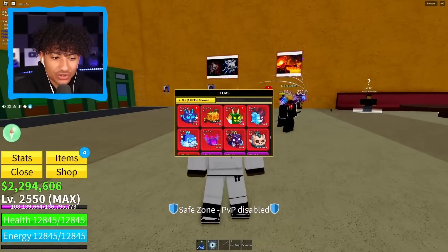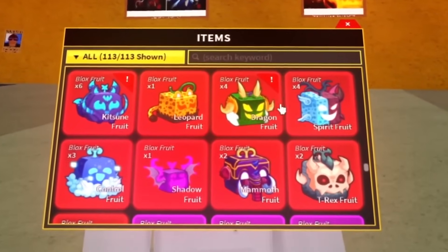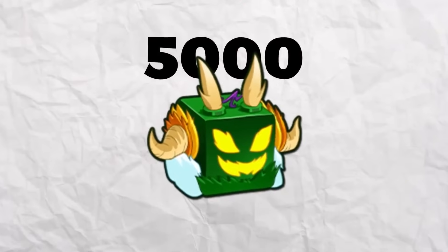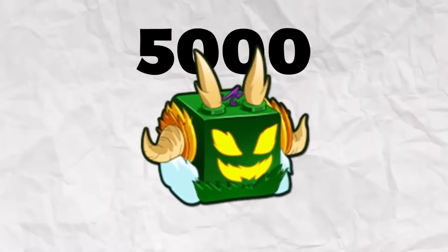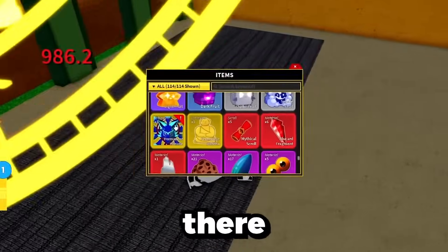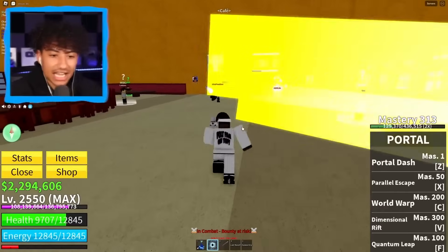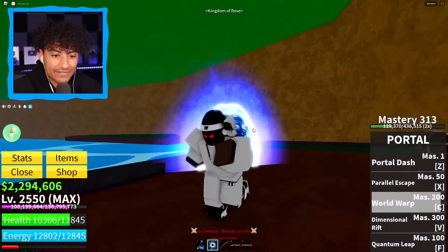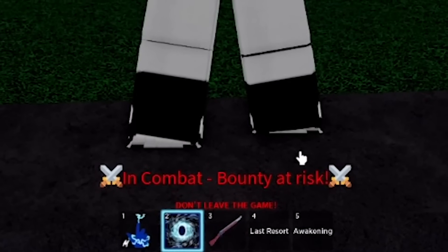Look at this inventory — we have six kitsune fruits and four dragon fruits. When dragon fruit gets reworked, I'm gonna be so rich because dragon rework is gonna cost 5,000 Robux. If that's true, these fruits are gonna go up in value. But we just lost another permanent kitsune, so we need to buy another one. Are you stop killing me?! I'm just gonna portal away — I'm saving my bounty. After this combat disappears, we're gonna join another server.